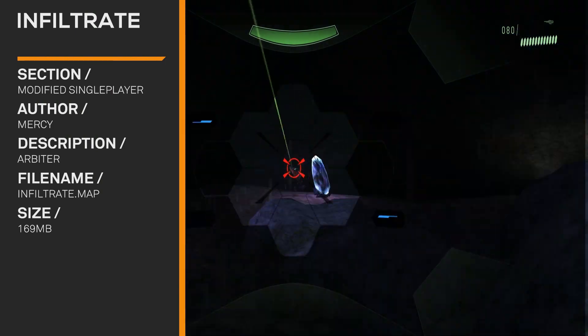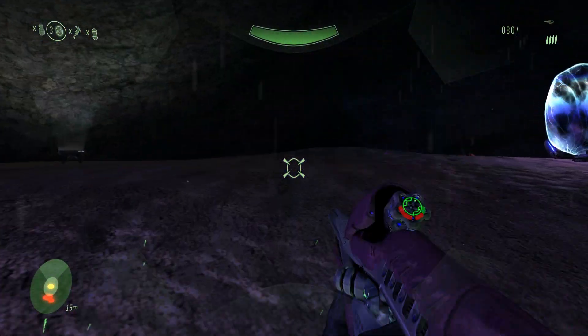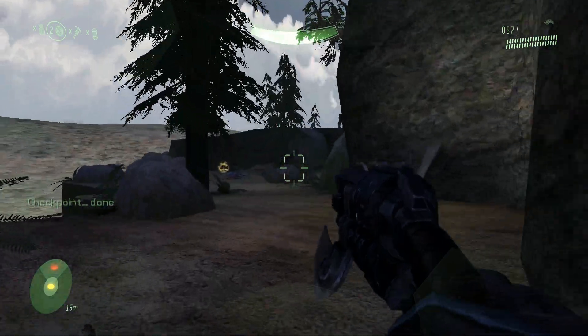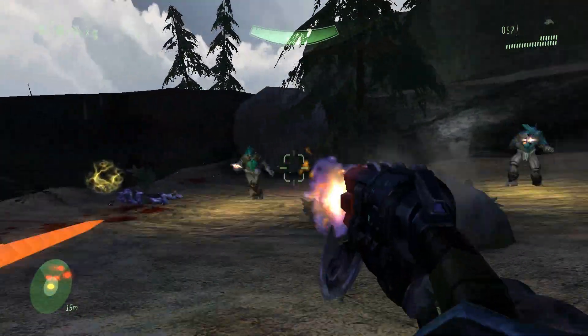Infiltrate. You play as the Arbiter, and it's an A50 mod but a different take on it. You're killing grunts as the Arbiter, so this must be set during or after Halo 3. Neither of us could figure it out.